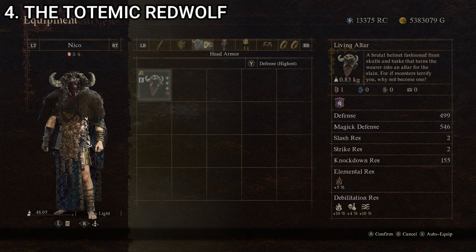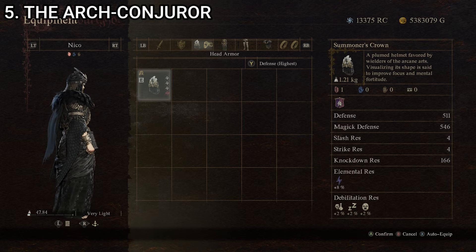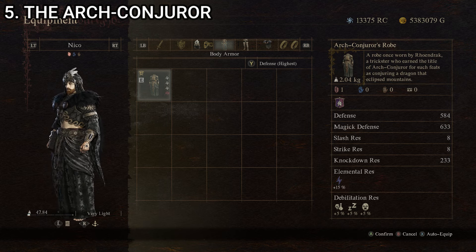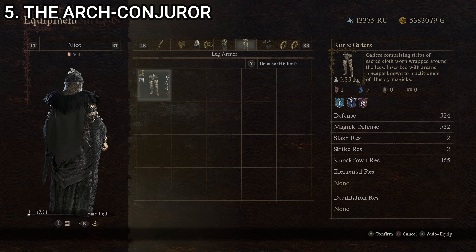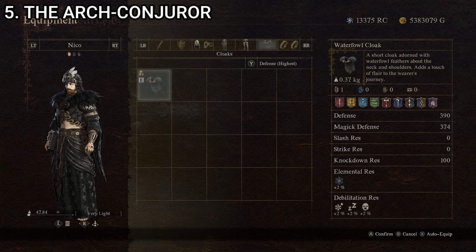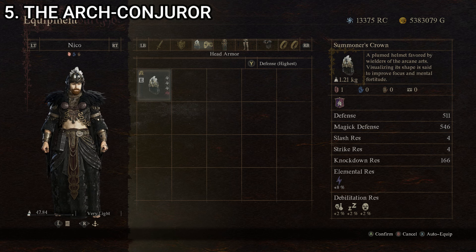At our number one spot, we have the Arch Conjurer, made up of the Summoner's Crown, a plumed helmet favored by wielders of the arcane arts; the Arch Conjurer's Robe, once worn by Rowan Drac, a trickster who earned the title of Arch Conjurer for conjuring a dragon that eclipsed mountains; the Runic Gators, gators inscribed with arcane precepts known to practitioners of illusory magics; and the Waterfowl Cloak, adorned with waterfowl feathers about the neck and shoulders. Stats: weight 4.47 kilograms, defense 449, magic defense 589, knockdown resistance 254 — the best stats in every single category.